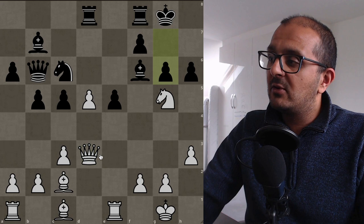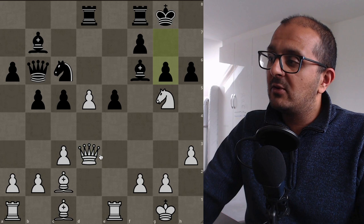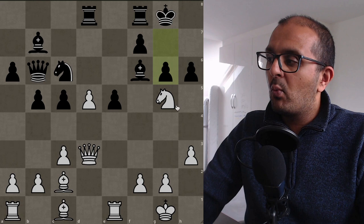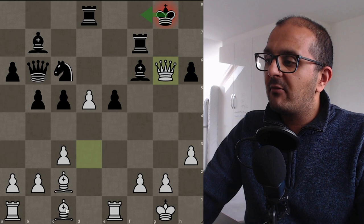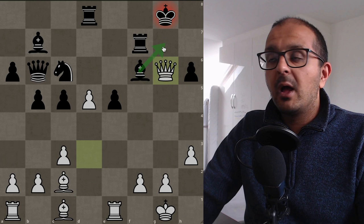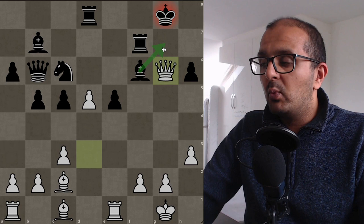Many players would try h6 to remove the knight, but now you have queen d3 threatening mate in one. Say you have g6 — pause the video and work out the spectacular move white can play. If you worked it out, it's knight takes f7: rook takes f7, queen takes g6 check. If the king moves one way, we have bishop takes h6 check; if the king moves the other way, we pick up the rook. The only thing black can do is play bishop to g7, and white is in a completely winning position.